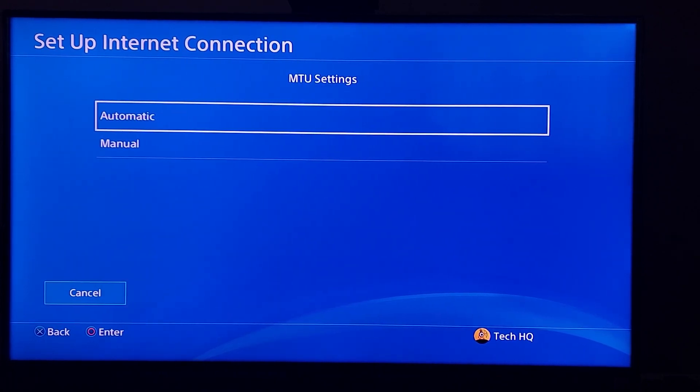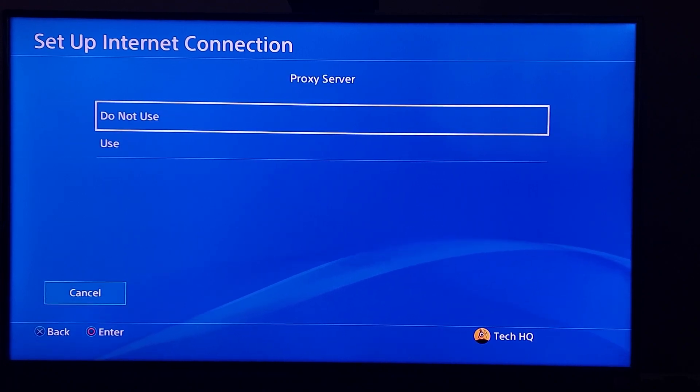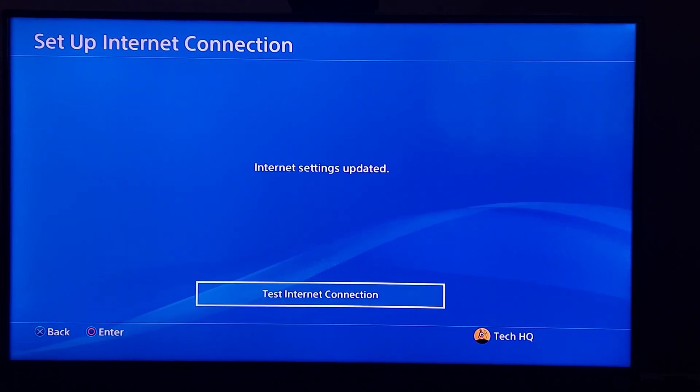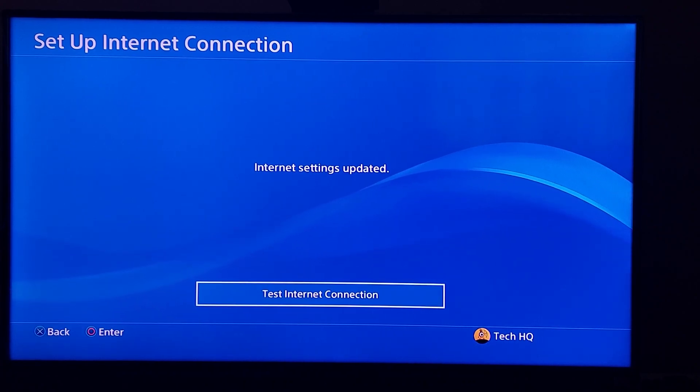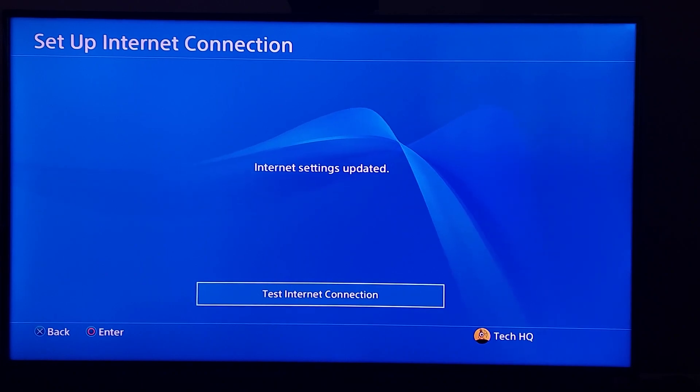Scroll down and select Next. For MTU settings, select Automatic. For proxy server, select Do Not Use. Now go and test your internet connection. That's the second method to increase your download speed on PS4 using a DNS server.